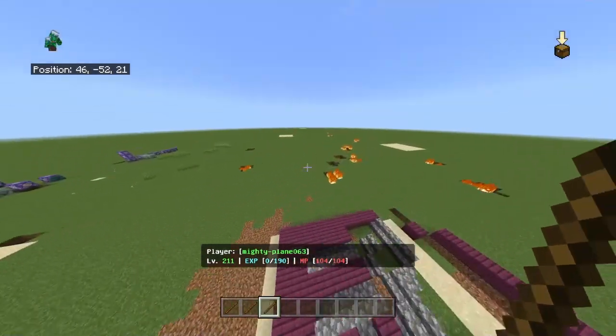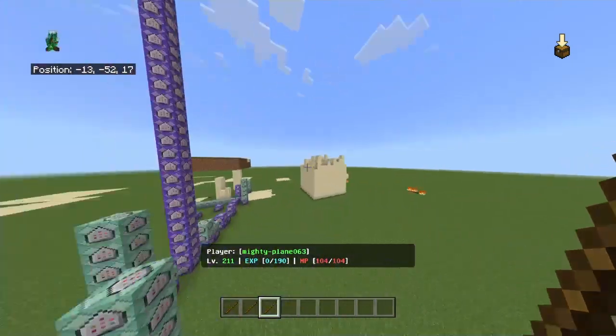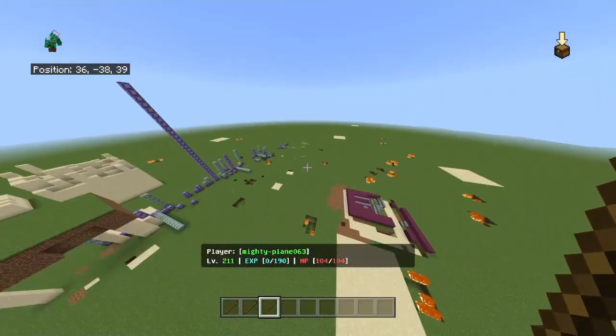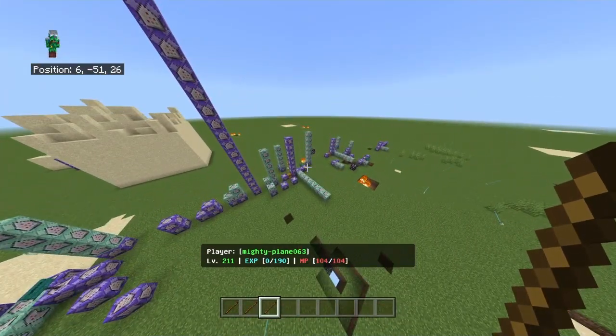Welcome back to another video. Today I'll be showcasing my wand system as well as XP and mana. As you can see on the hotbar, you can see my player name, level, how much XP I have, and my mana which is MP.